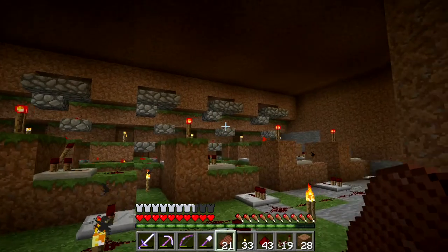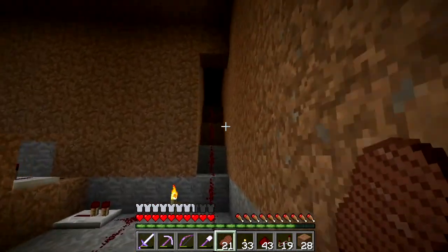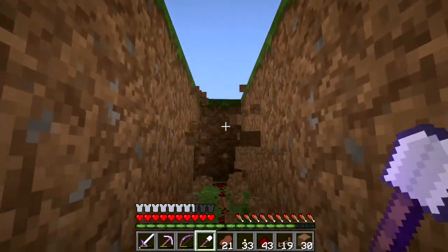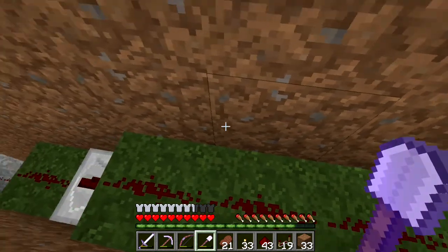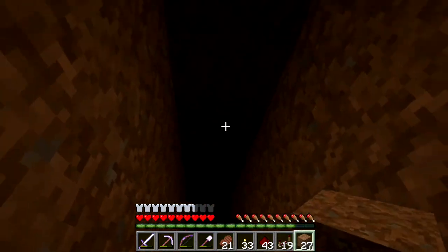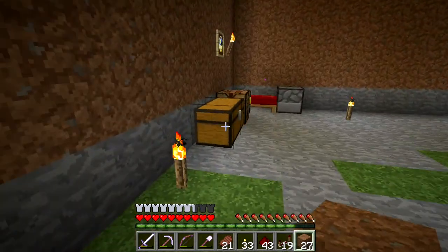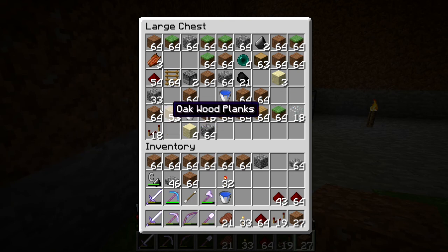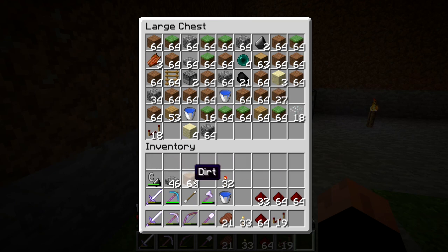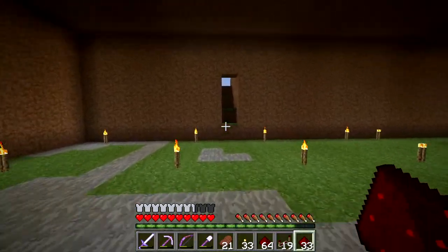Once I broke it down it seemed pretty simple to build. The wire is just simply one deep in the ground - that's how I'm going to run it. This should be pretty easy. There's a little lag spike again - that's got me worried since it's frozen up. I'm going to make some redstone lamps.